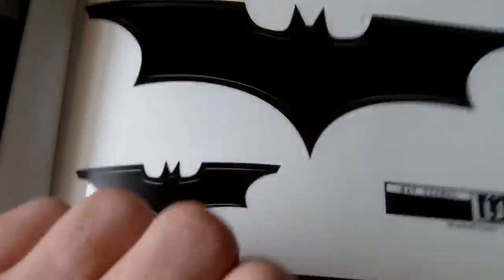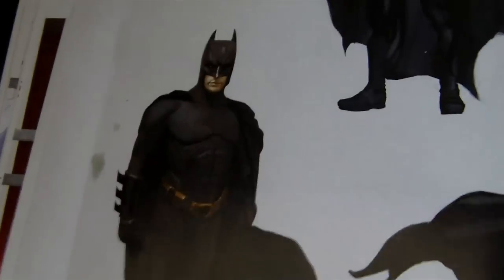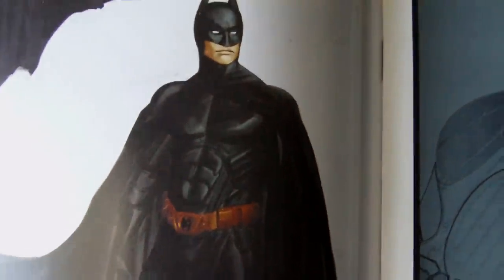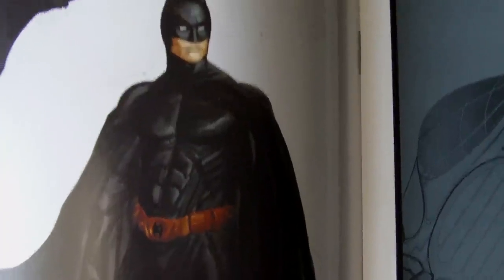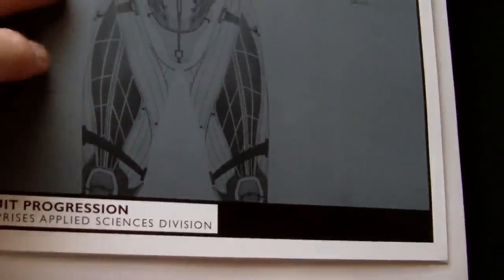There's a lot of info in this book. They have the Bat Signal, and it comes with two stickers. Here's the Bat suit — obviously the Begins version — and some concepts of it. It's kind of like a cross between the Dark Knight suit and the Begins suit. There's also an awesome diagram of the Nomex survival suit.